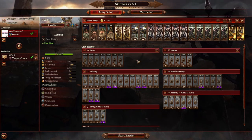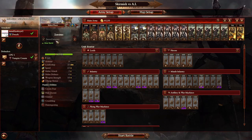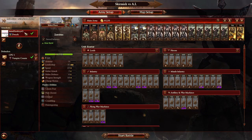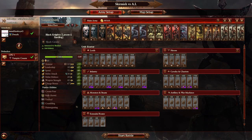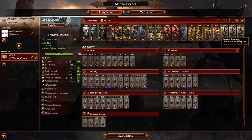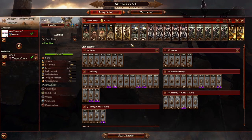Hey everyone, it's me HawkeyeGee and I'm back with another video. This time I'm doing some focused strategy on how to beat the Vampire Counts when playing as the Dwarfs. I'll be talking about what units you should bring, what units they're likely to bring, and what your target priority should be when fighting them. I'll also comment on campaign strategy for these encounters when appropriate. So with those ideas in mind, let's get into the video.